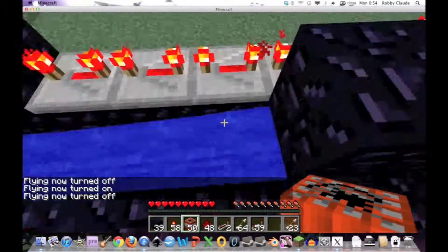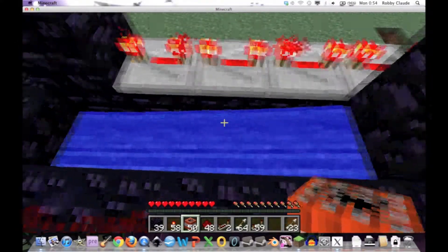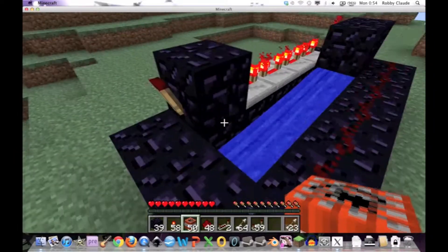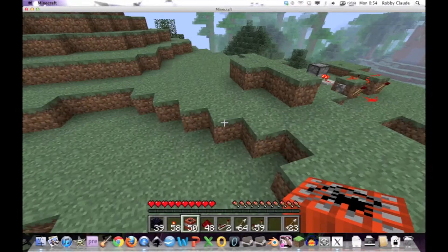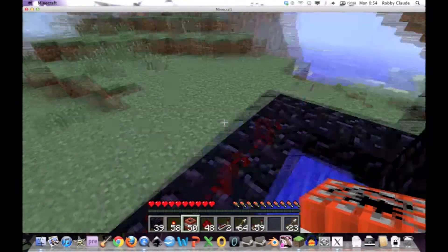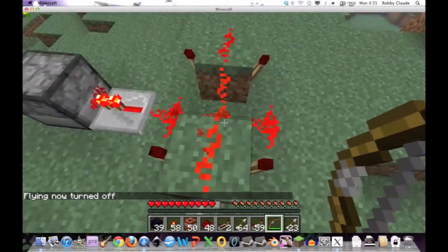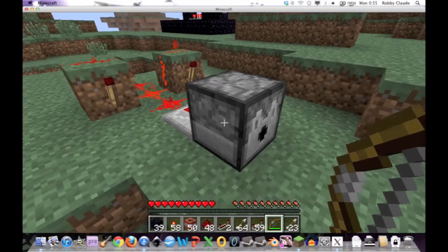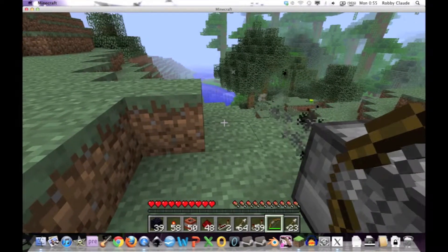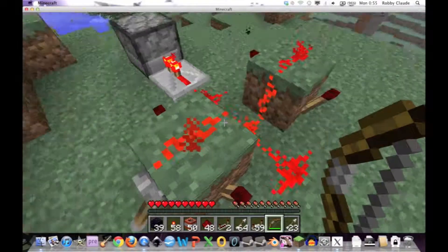How this cannon works: inside this chamber we have the propellant, and that is ignited by the redstone wires. The projectile up here is ignited by that redstone torch and is blasted forward because TNT is affected by gravity, and it explodes. This water basin in here prevents the TNT used in the propellant from blowing up all your redstone. It's a little bit more impractical because it's not really useful in survival mode, but it's just fun.